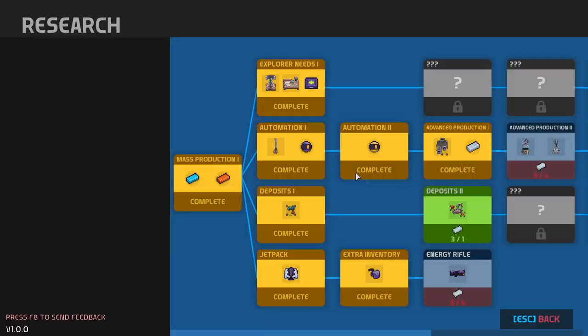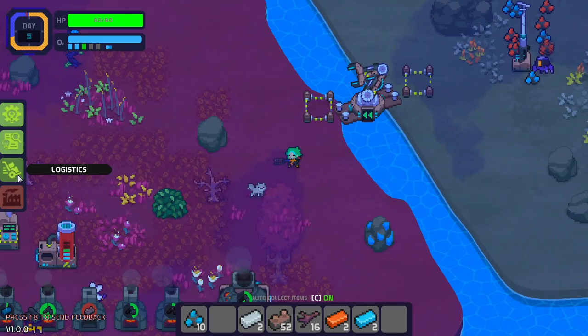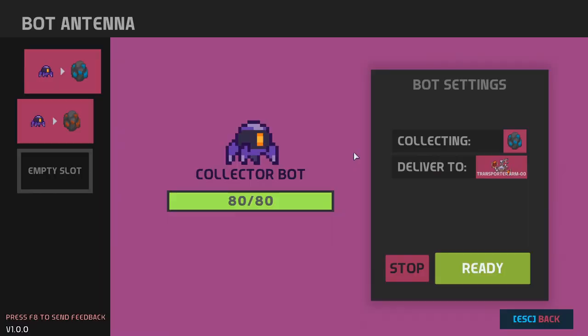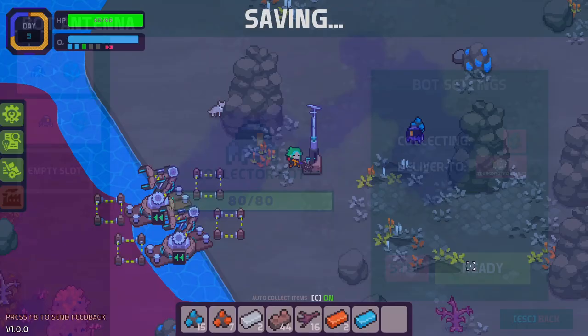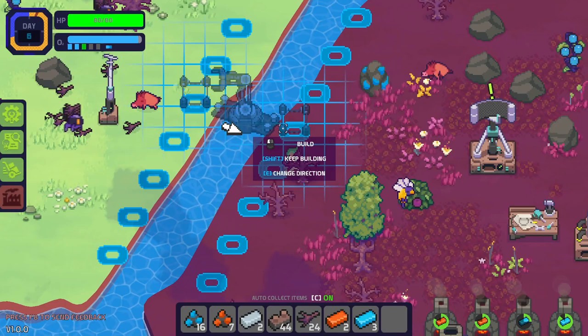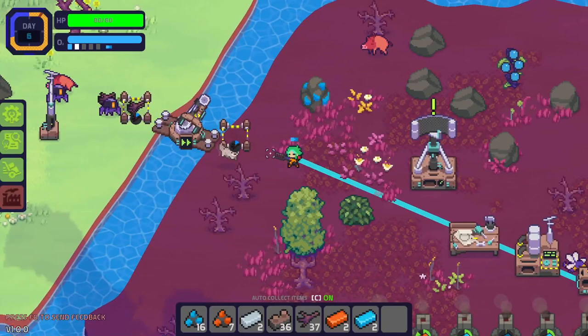Okay, so when we come back here they should be loaded. We have steel — it's about to finish. That means we can actually research these transporter arms and put down a bunch of them. Two on this side, and I'm going to change the antenna destination to that location. Now every time the bots collect something, they'll bring it to the arms, and the arms bring it to this island. So the logistic bot here can actually grab items like copper and finish it up. I'll do the same for this one — I'm not sure if there's a limit, but we're going to need so many of them anyway.